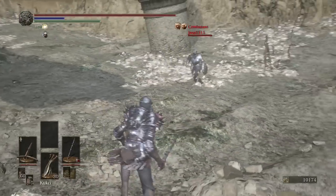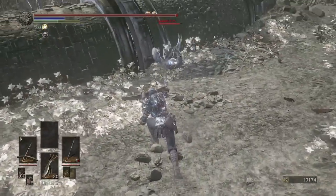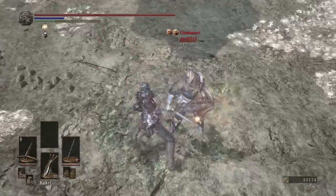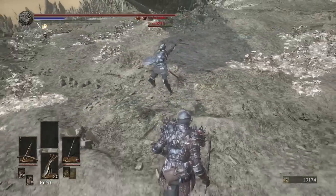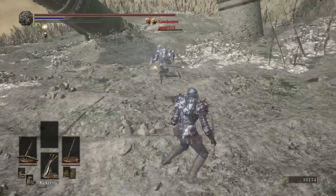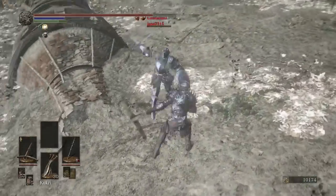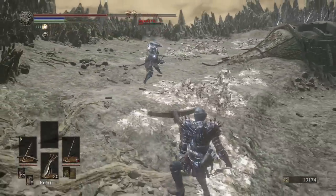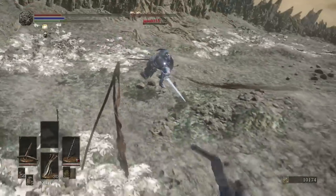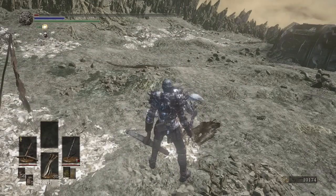Looks like our opponent is doing the standard knight setup — well, maybe not standard knight. Looks like he has a Lothric Knife, straight sword, and a small shield for better parries. Did you see that bleed right there? That is how it's done. They call me Billy Bob the Bleeder — the best bleeding bleeder of all the bleeding bleeders. Don't lag out on me now. That was so close. Good game.